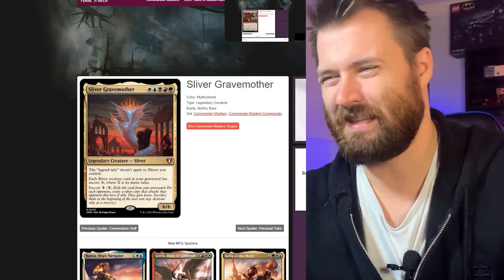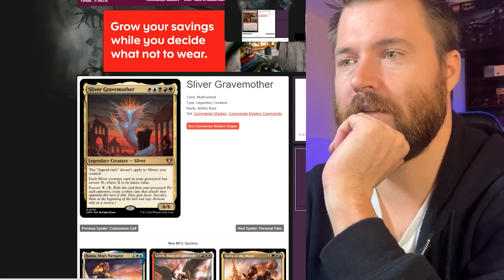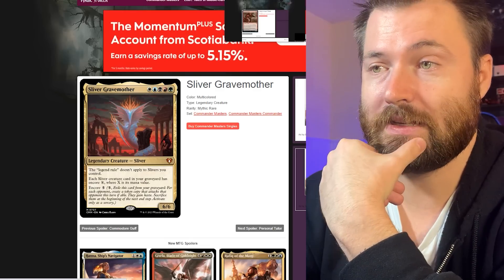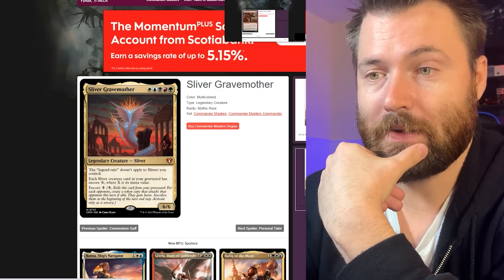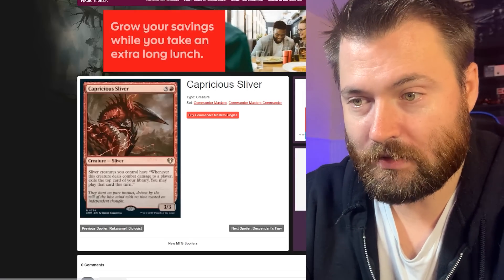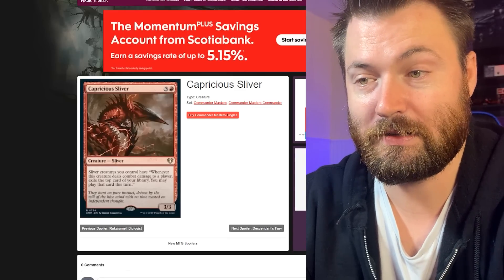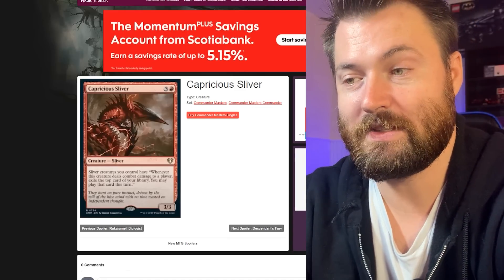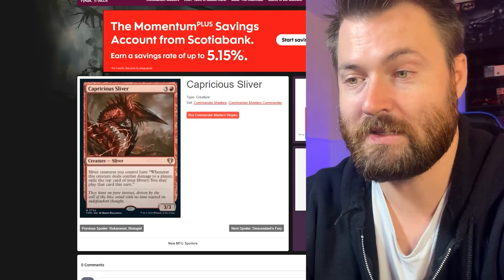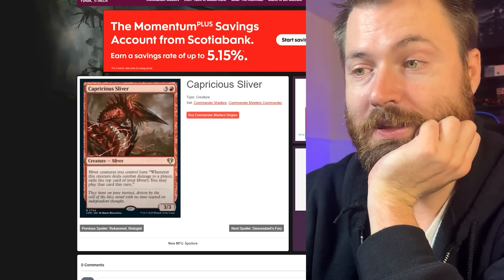Let me know how this ranks amongst all the other great slivers like Sliver Hivelord and Overlord. Personally, the commander deck I have uses Overlord — that's the one I use the most. Now we have Capricious Sliver, a rare. Slivers you control have: whenever this creature deals combat damage to a player, exile the top card of your library and you may play that card this turn. This is a brand new ability for slivers, bringing new mechanics into the game.